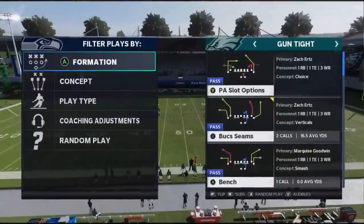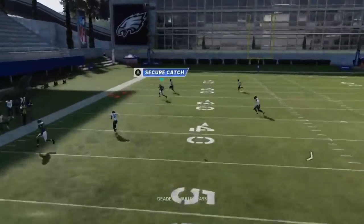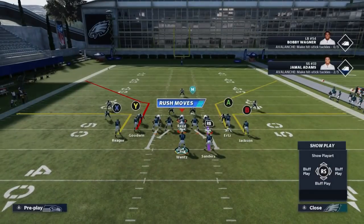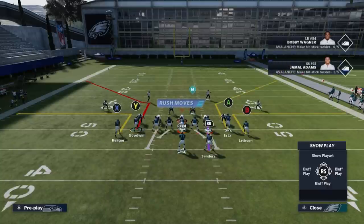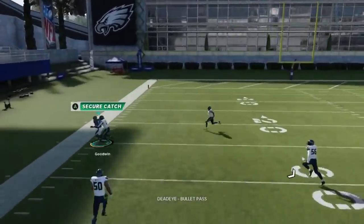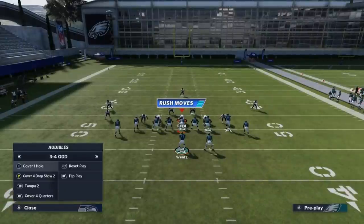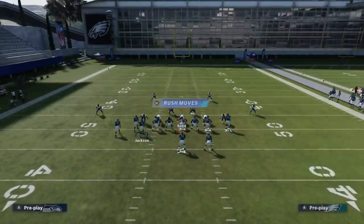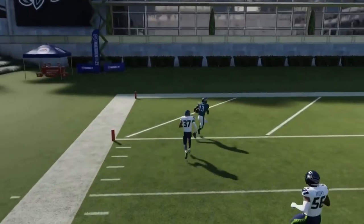Next up we've got the bench. Against cover three, the Y route can dot it up because the cover three gets pulled the other way. Against cover four that same route can be successful. It's most explosive against Tampa two — motion over Hurts, put him on a streak, and that gets the other route open underneath the cover two safety for a really big play.